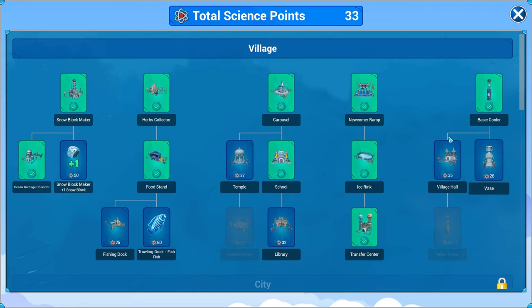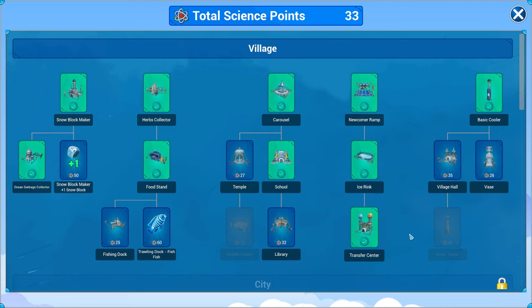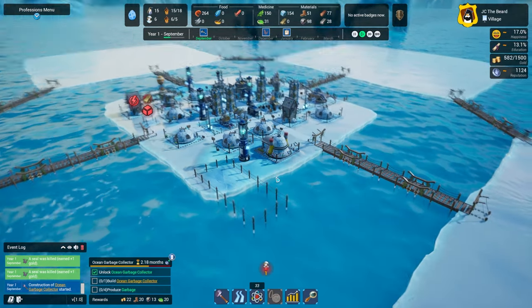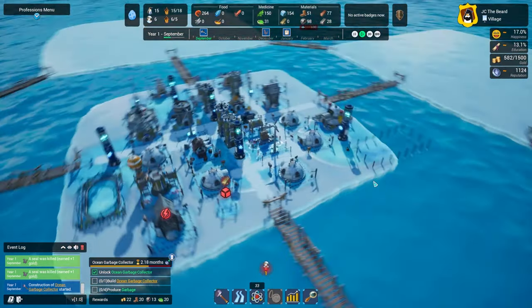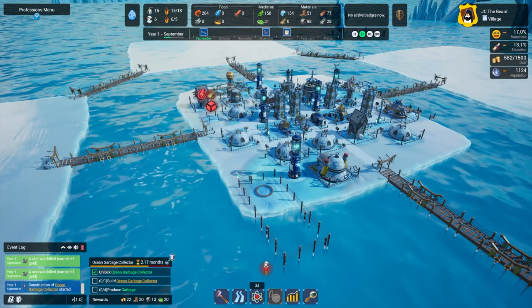There's all sorts of other stuff we can get into. Snowblock maker as well — not entirely sure what that does, obviously it makes snowblocks, but I don't know what we use those for. We can also do different types of fishing. We've got our temple we can build, other upgrades as well. This center island here has become pretty full, and we haven't really done a great job optimizing things or how they need to be laid out.